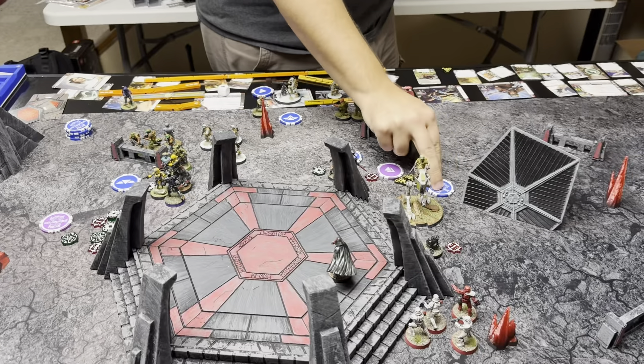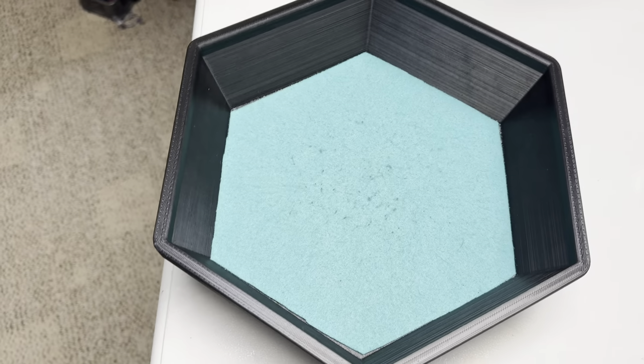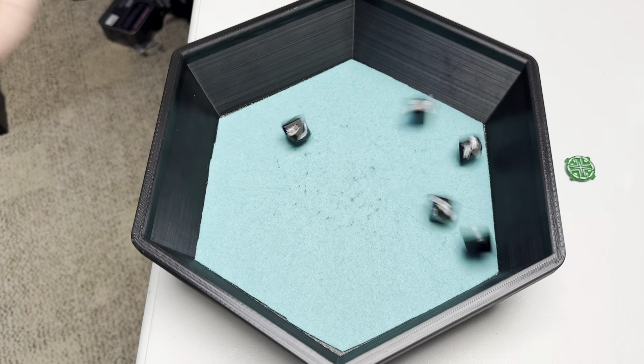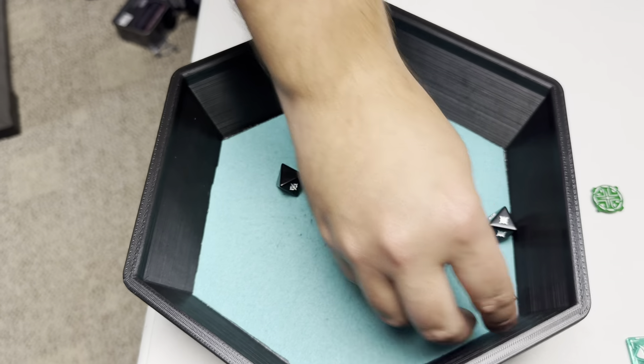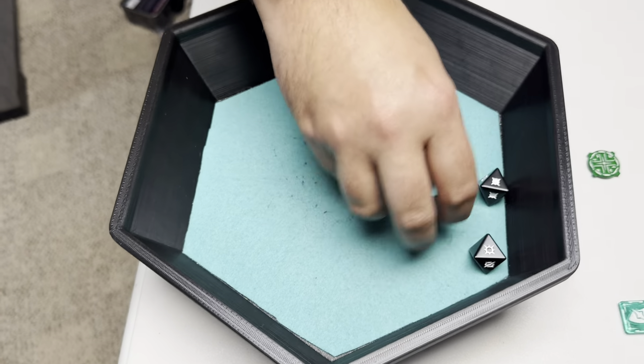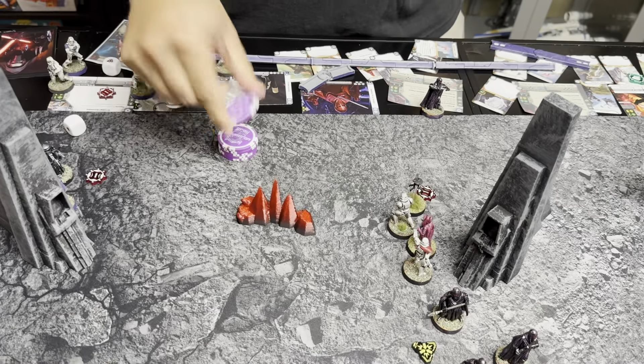The AT-RT — not what we were hoping for. Taking an aim and shooting everything into Vader. Five black dice, surging to crit with a lovely aim token. Vader has cover. Spending both aims — one wound on Vader. No block. Going to the stack — core. Going with the hostage unit.